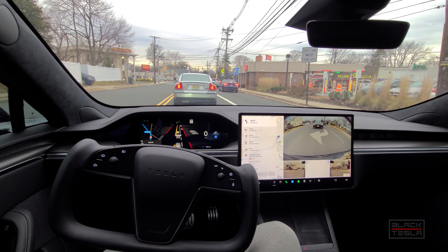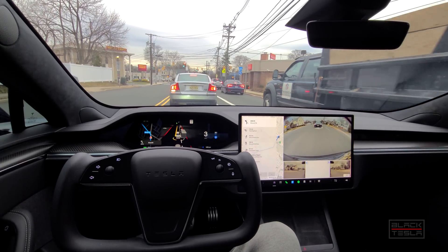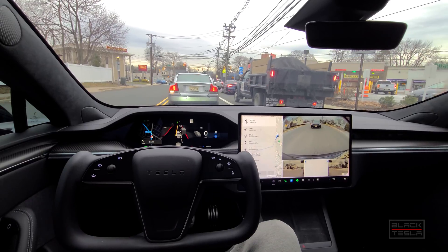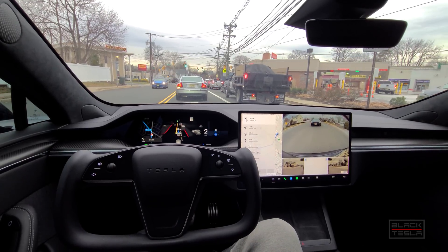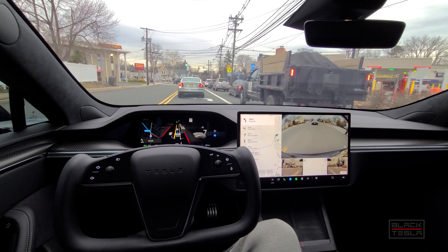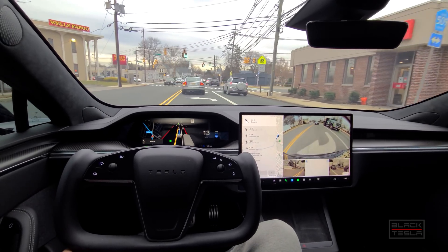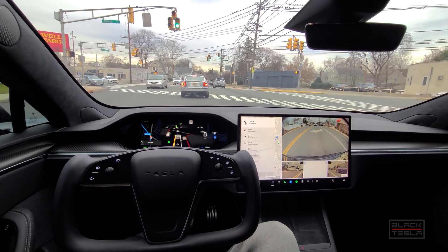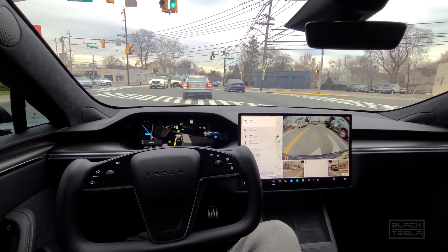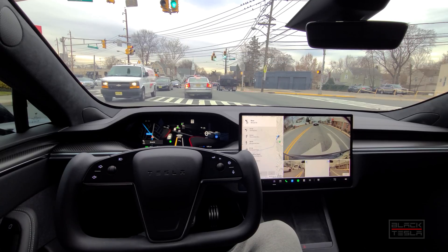One thing from our first impressions video — we were upset it went over the white line — but that's actually the feature mentioned in the release notes about biasing over the bike lane to make right turns. That's fine for a dedicated bike lane, but if it's just a shoulder, that's not the right move. Now instead of waiting, it's thinking about going around these cars.